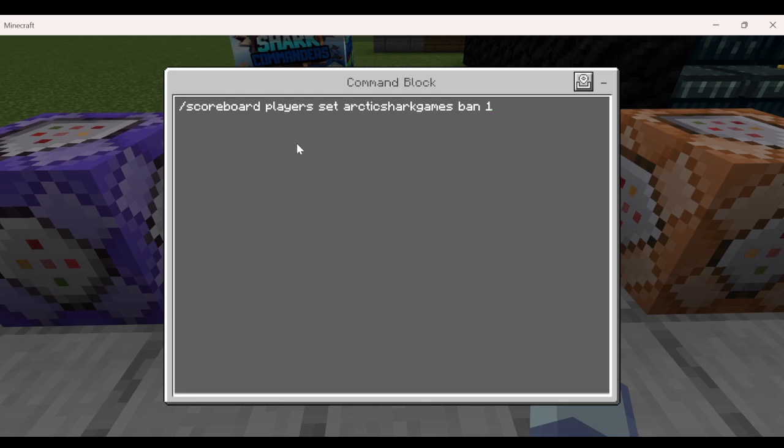If you wanted to put a player who has a funky name, you can use quotation marks. So if my name had a space in it, like Arctic Space Shark, you could use quotation marks just in case you're having trouble typing a player name in.